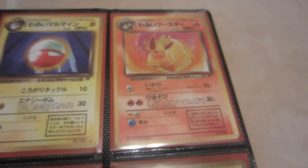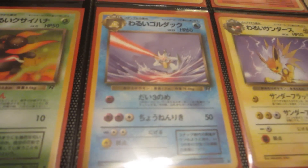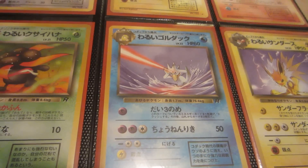Electrode and Flareon. Got Gloom. This has got to be my favorite non-holo art from the set — this Golduck, it looks like it's using a Psybeam, so that's really cool.